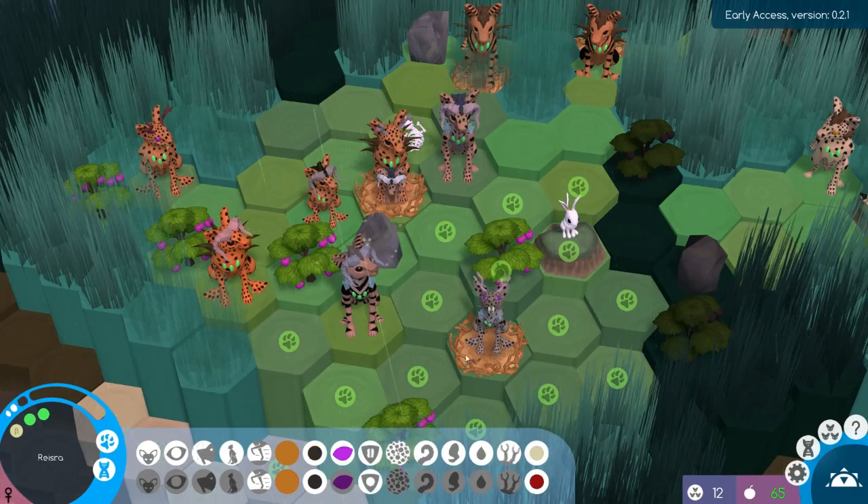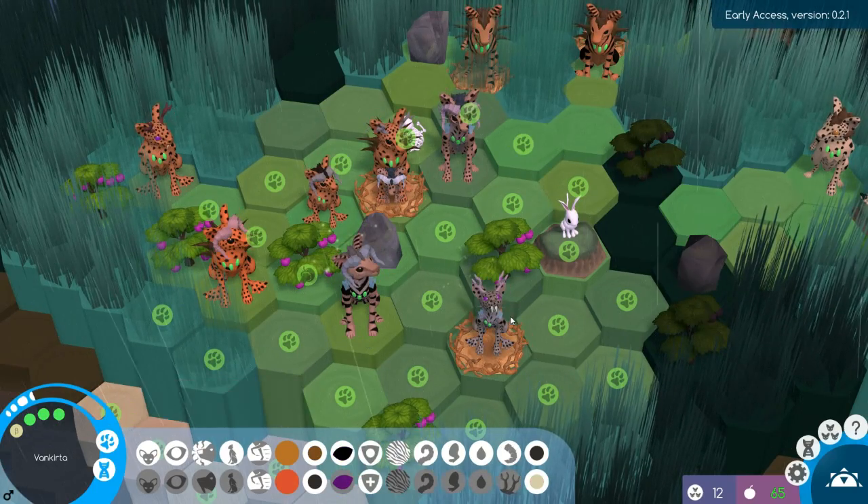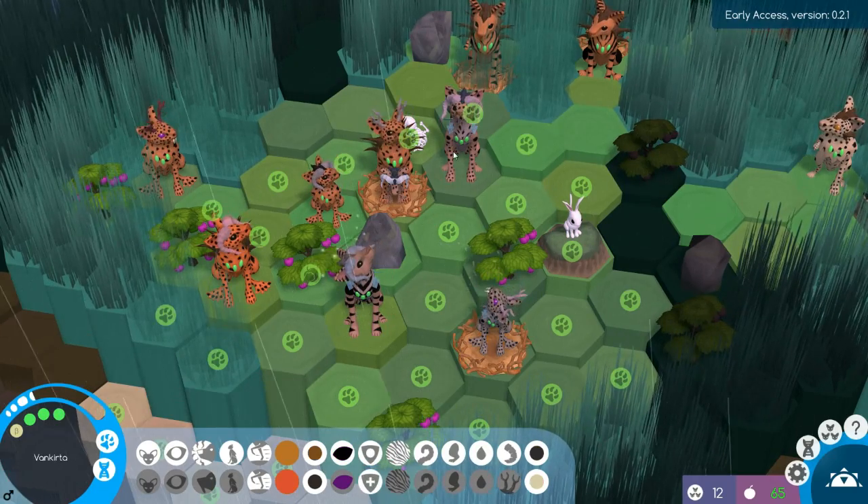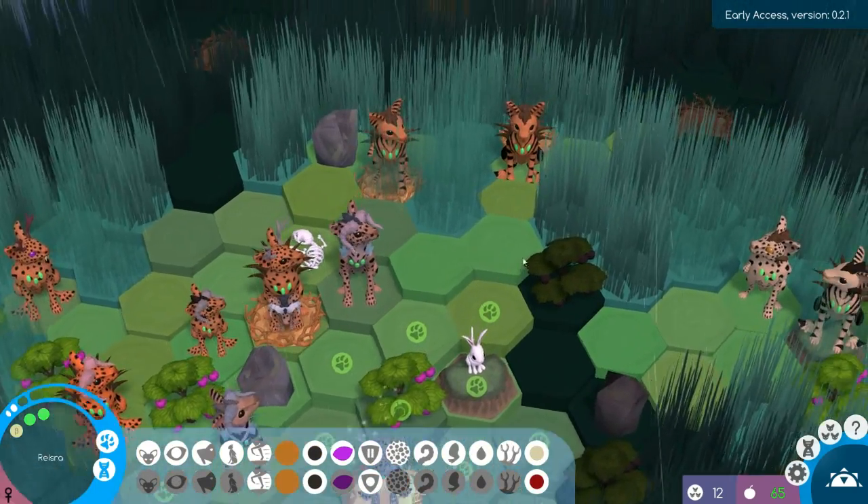I, G, F — okay, so the I gene here passes on. It's going to have to happen. One of these two brothers is going to have to mate with this female.